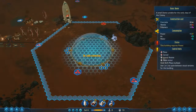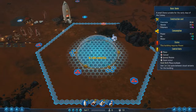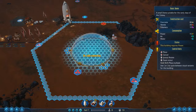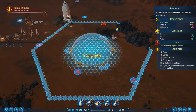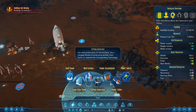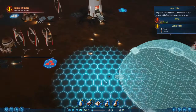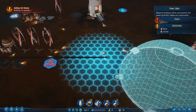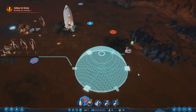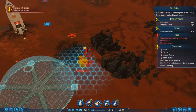Then we'll have the basic dome — just there. If we do it like that, we'll actually cover all four metal spots, which is awesome. Power will be able to be transferred through your dome once the dome has been built, but at the moment it's going to need its own power source.